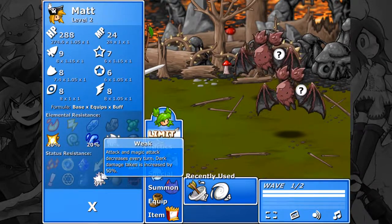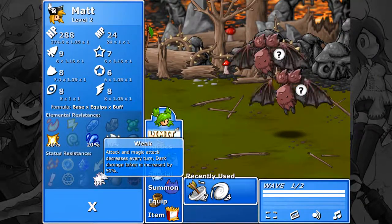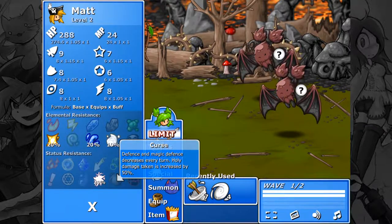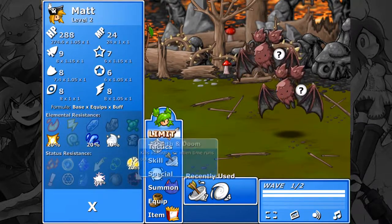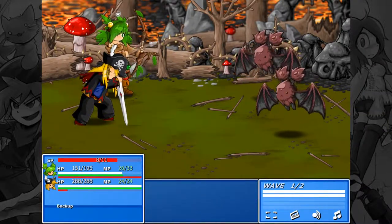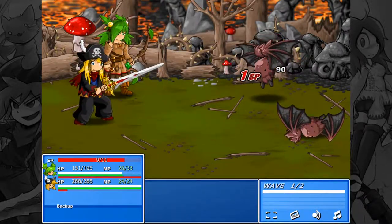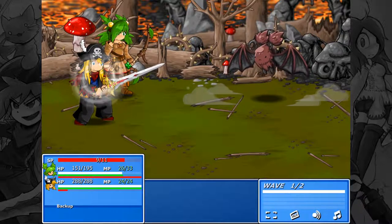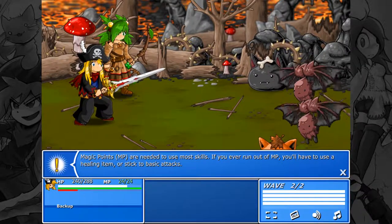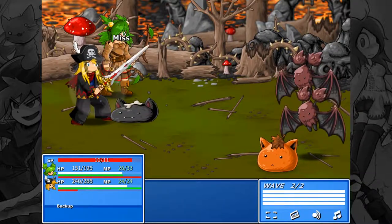Siphon. Wet. Weak — attack and magic attack decreases every turn. So it's like tired but for attack. Curse — defense and magic defense decrease every turn. And death and doom. Well, those things are dead. MP are needed to use most skills. If you ever run out of MP, you'll have to use a healing item or stick to basic attacks.